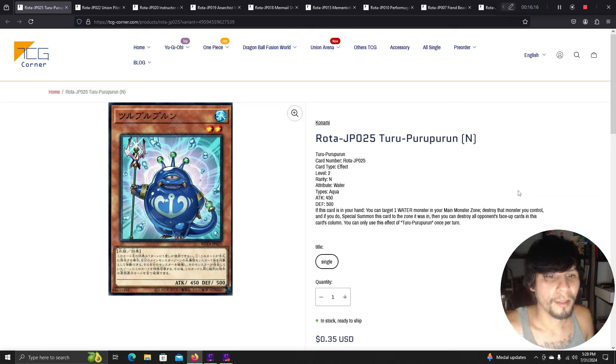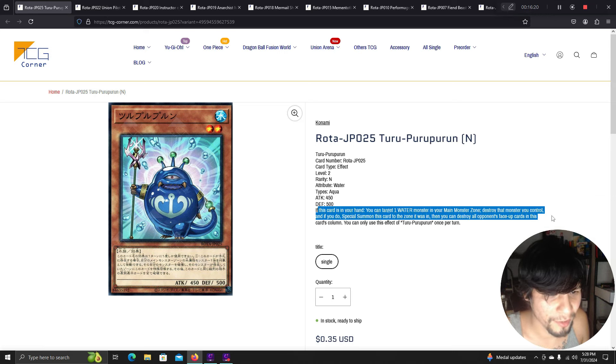Another water-related card: if this card is in your hand, target one water monster in your main monster zone and destroy it — if you do, special summon this card to that zone, then destroy all opponent's face-up cards in this card's column.